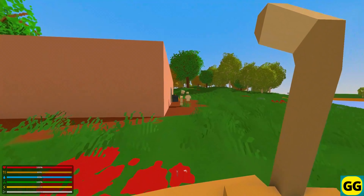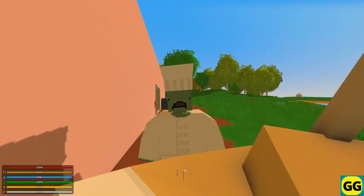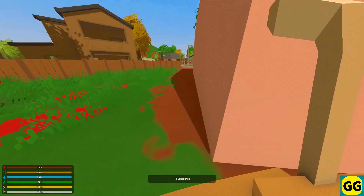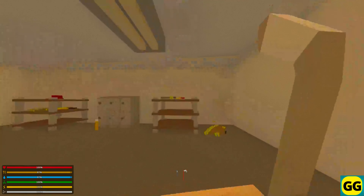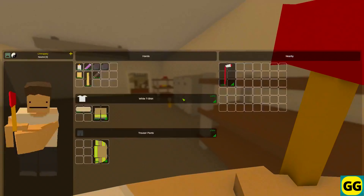Unturned is a free-to-play sandbox survival game set in a world overrun by zombies. You will need to scavenge for weapons, food, and supplies, while trying to survive and fighting off zombies and other players. The main gameplay will involve exploring the open world, collecting resources, and building and fortifying your base.